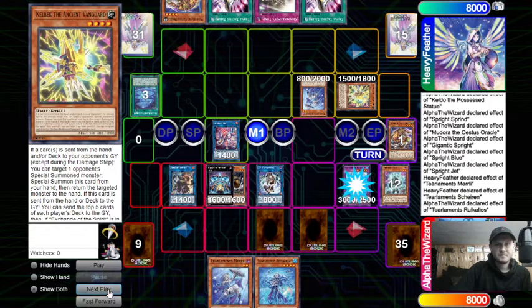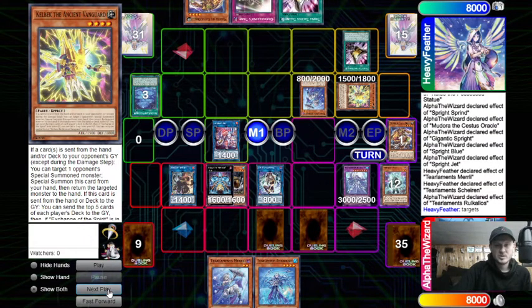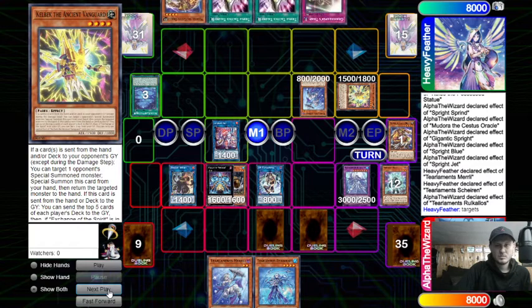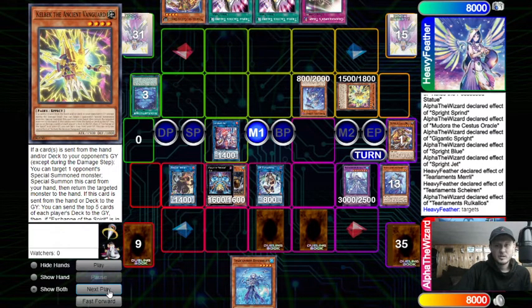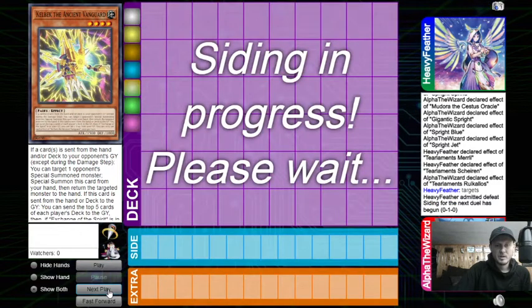Sheeran Effect - we're going to chain Rukalos here. Rukalos is going to... he didn't let me send. We send Merrily - and then Merrily - opponent missed the trigger. Yeah, it's just too much.